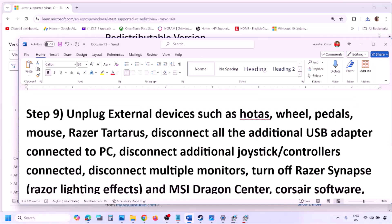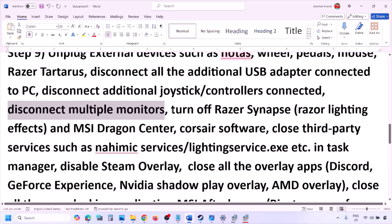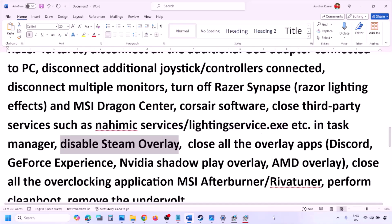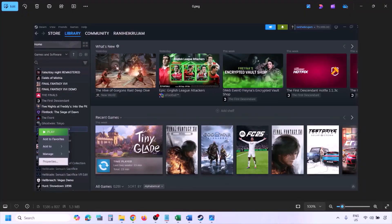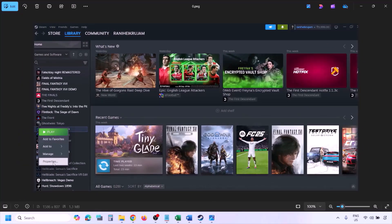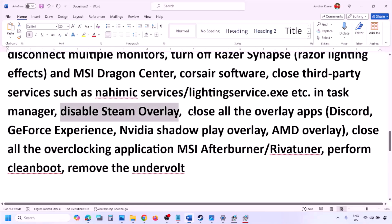The next step is to unplug all external devices you're not using — HOTAS, wheels, pedals, USB adapters, dongles, extra controllers, and multiple monitors. Try launching the game on a single monitor. Close any third-party services or applications running. To disable Steam overlay, go to Steam, Library, right-click the game, select Properties, go to the General tab, and turn off 'Enable the Steam Overlay While in Game.'